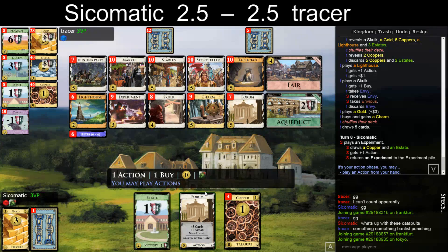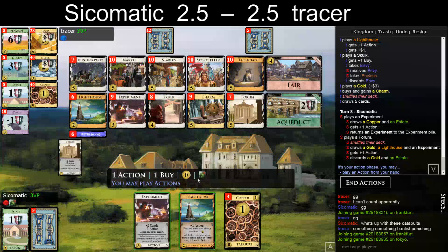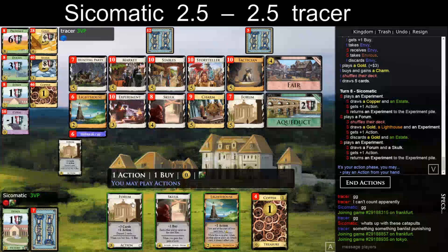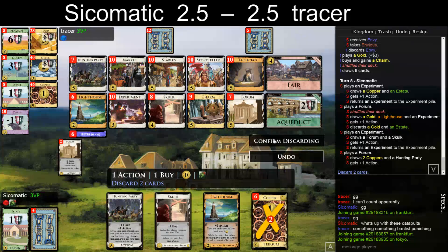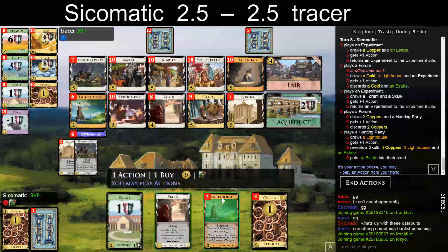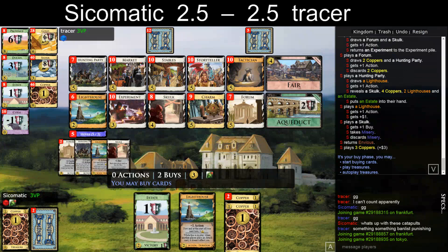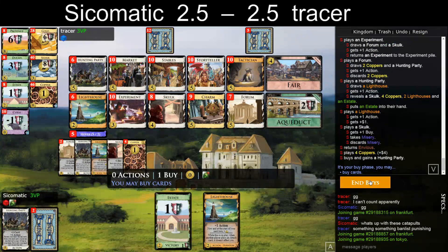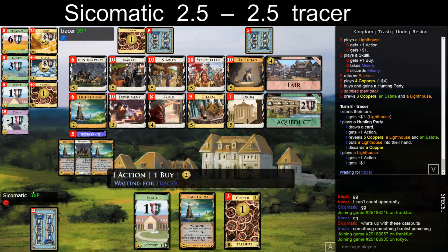He takes a Charm — Charm is obviously great. I wonder when the right timing to take that is. Let's just discard the Gold to pretend I'm not annoyed by this Envious. There's an Estate down here which I kind of want to draw. There it is. Do I play both Lighthouses? Probably not. I'm not sure, but let's go with no, and buy another Hunting Party. I'm not ready for a Charm yet I don't think. Maybe here — yeah, I think here. It looks good.